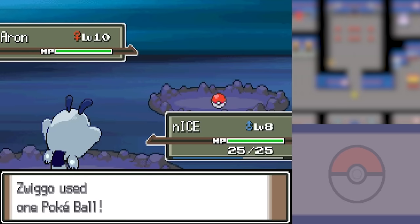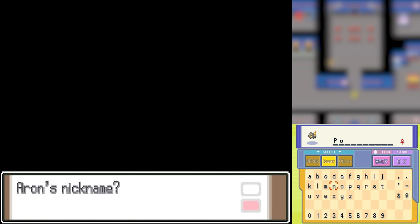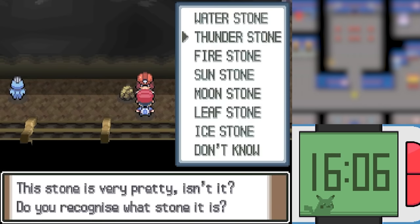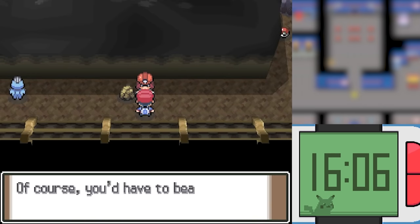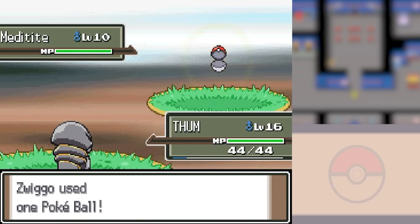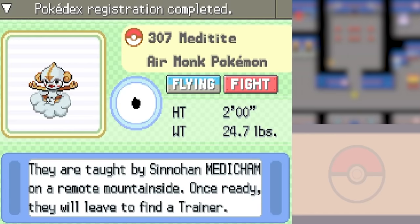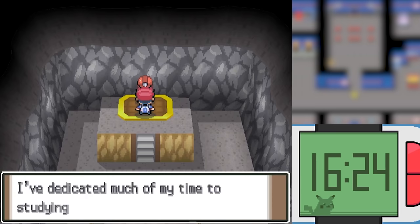Inside the cave, I also found Polly the Aron, a Fire Steel type, and probably the best looking mon I've found yet. I then sent Roark back to his gym because he was, once again, not doing his job. But before I went and challenged him, I did evolve my Caterpie into a Metapod, and I found Aang from Avatar: The Last Airbender — it's even called the Airmonk Pokemon. This is the best thing to come out of any Pokemon Romhack ever. Once we were done capturing all of our team members, we went and challenged Roark.